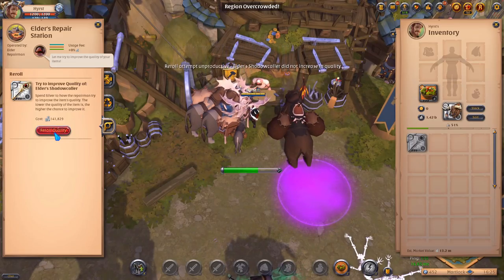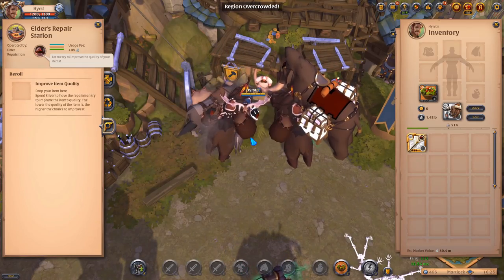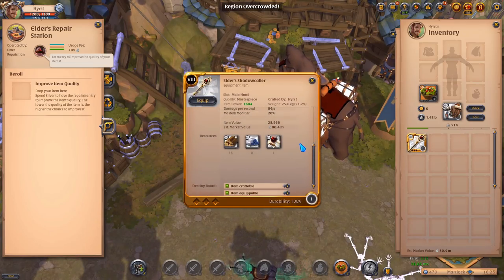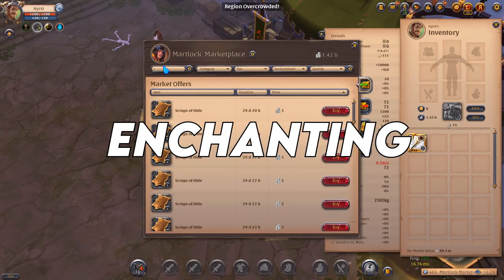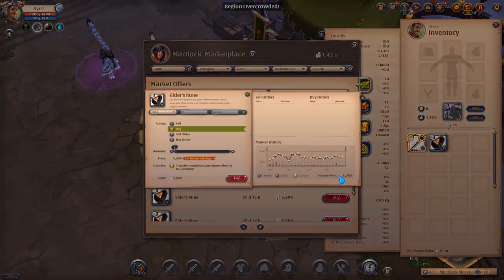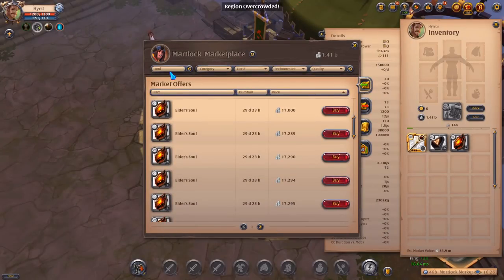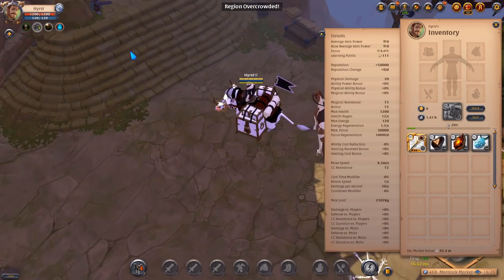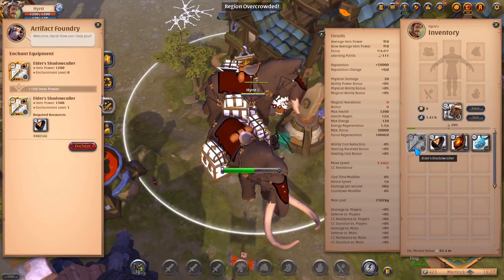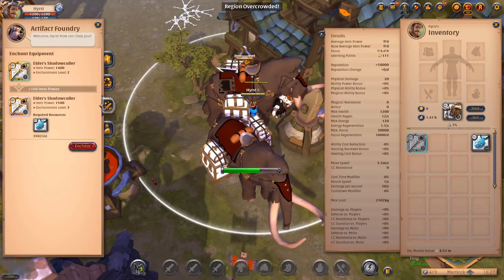The same thing I did with the Crypt Candle — I crafted an 8.0 usual Crypt Candle and rolled it to get Masterpiece, which wasn't fast at all. Then when I had all the items in Masterpiece, I bought the runes, souls, and relics to enchant them from 8.0 to 8.3. For the shadow collar it's 192 runes, souls, and relics to upgrade it to 8.3. I did the same with the Crypt Candle, and for the Crypt Candle it's about 48 runes, souls, and relics to enchant it to 8.3.